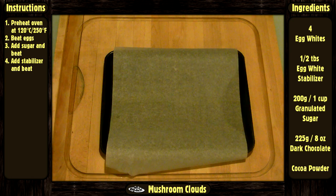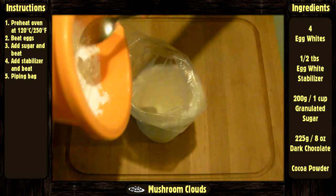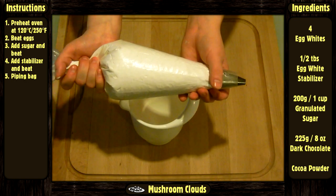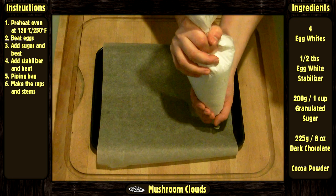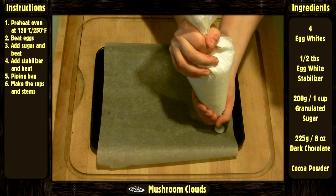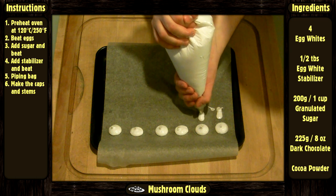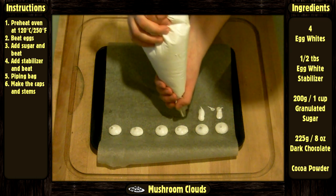Prepare your baking tray by putting a baking sheet on it. Pour the egg white into a piping bag. Now make the caps and the stems. Caps should be about the diameter of a quarter, while the stems should be about an inch high and the diameter of a soda straw.